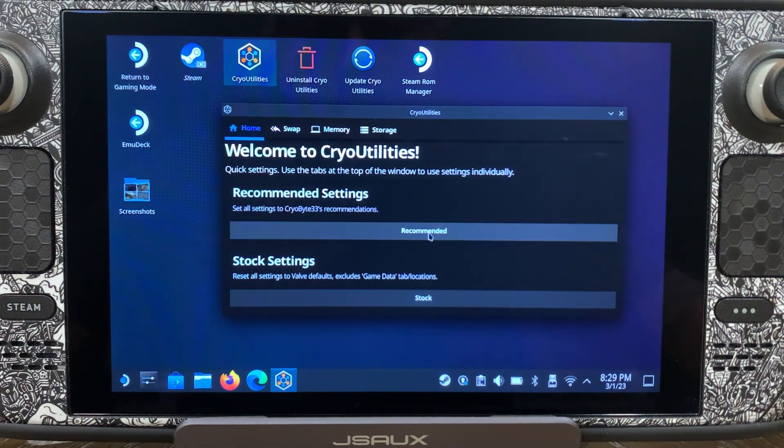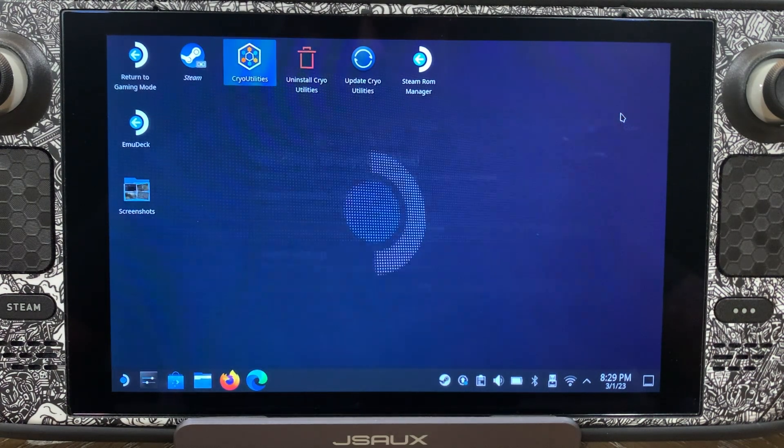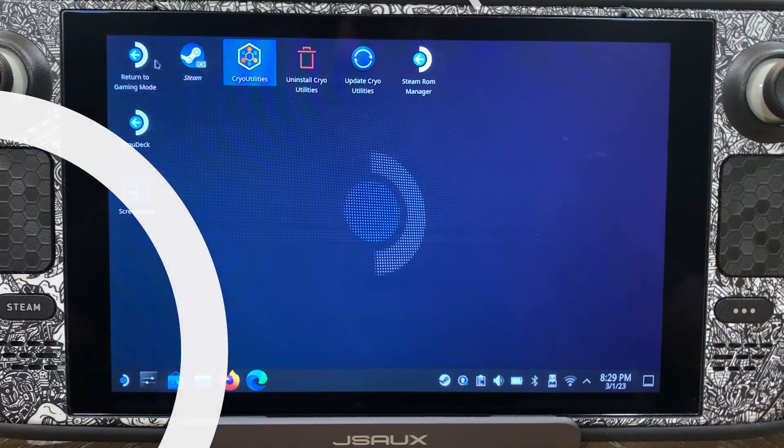Now what we do is hit the recommended settings. We've already done this, so we're not going to go through it again. Just click on recommended and go ahead and leave it. We're going to close this out and return to gaming mode.